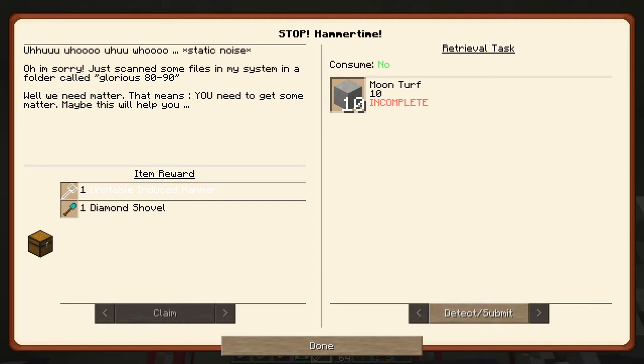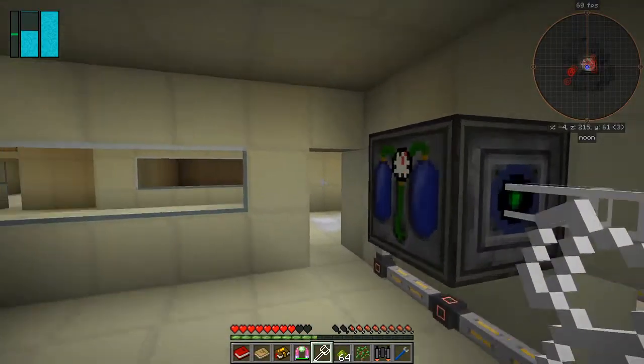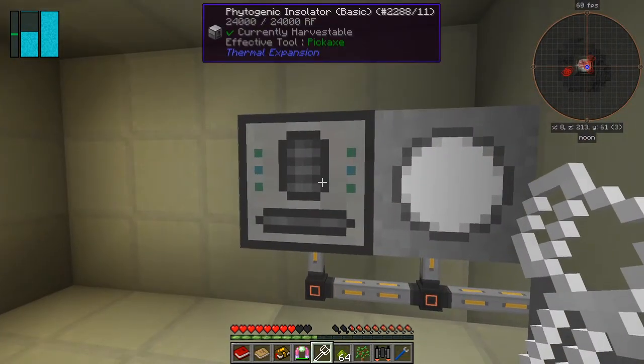Let's detect that quest - we can now claim the hammer and the shovel. Now what does that open up? We've now got to get 64 moon dirt, 128 moon rock, and 64 moon turf - and that will give us 10. The quest message says 'nothing matters to you' and there's commentary about the mainframe loading wrong data fragments. Anyway, get more matter. I really do need to eat.